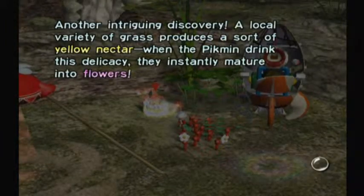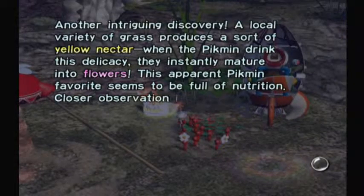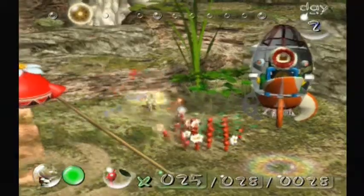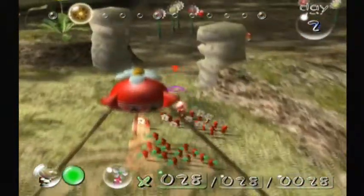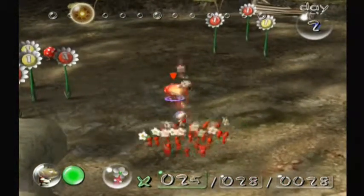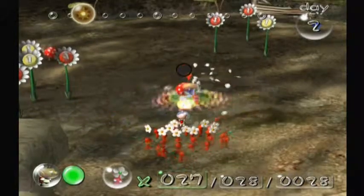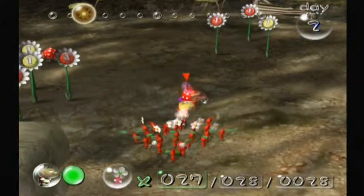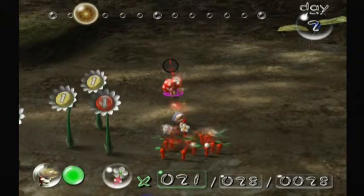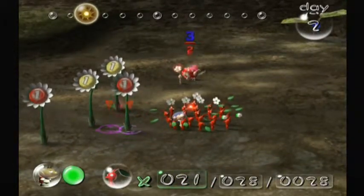Another intriguing discovery: a local variety of grass produces a sort of yellow nectar. When the Pikmin drink this delicacy, they instantly mature into flowers. This apparent Pikmin favorite seems to be full of nutrition. With most of our Pikmin being flowers now, let's go defeat our first enemy of the game — a Dwarf Red Bulborb. You can fight them normally, or you can throw a Pikmin on top to instantly kill it. You probably want to insta-kill it.